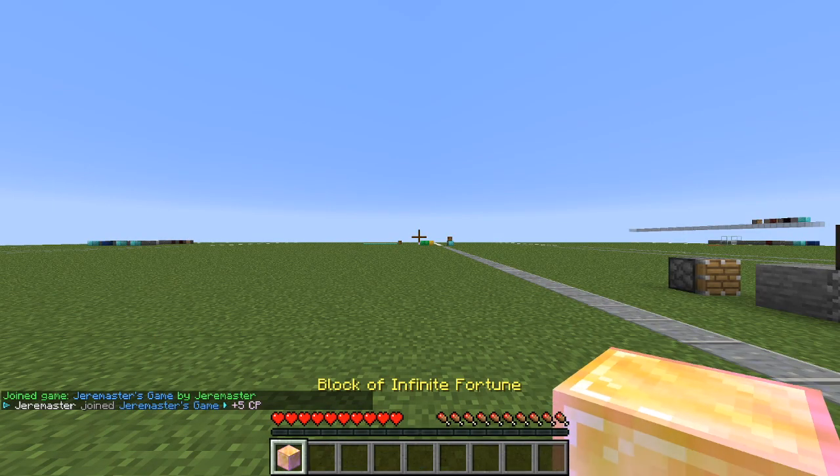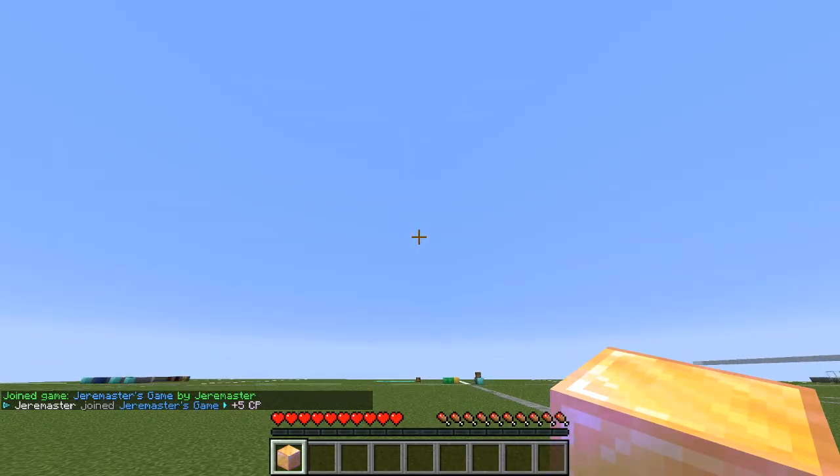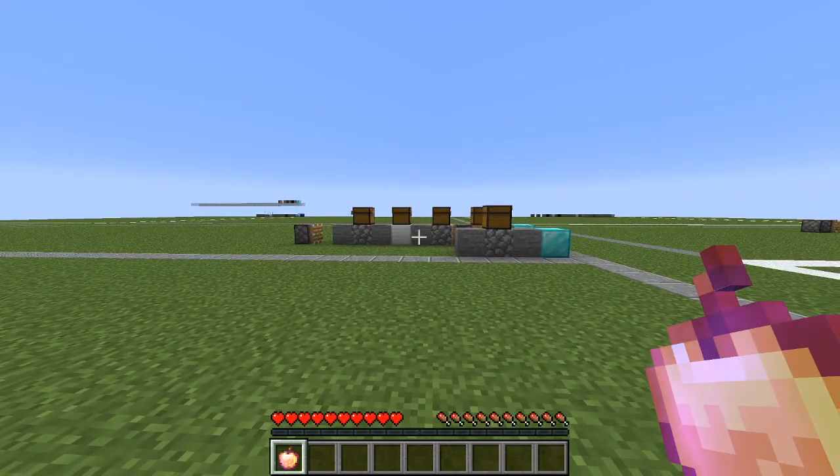Let's test this out. We are playing the game and as we can see we have our lucky block — our Block of Infinite Fortune — and if we right-click you can see that we have gotten our random item. This time we got an enchanted golden apple.